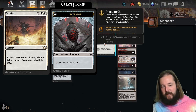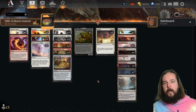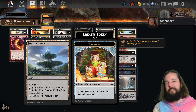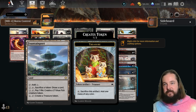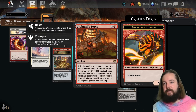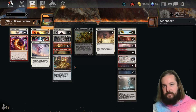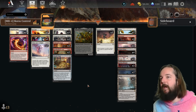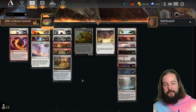Sunfall is one of the best wraths we've had because of its exile effect — getting around death triggers and creating a creature in the form of an Incubator token, so it will be in the control space for sure. Another new card from Bloomboro is Fountain Port — you can sacrifice a token, which works off the tokens created by Ubrask's Forge, attacking with a token first and then sacrificing it for card draw. That's an interesting synergy. This one will be number four on the poll.